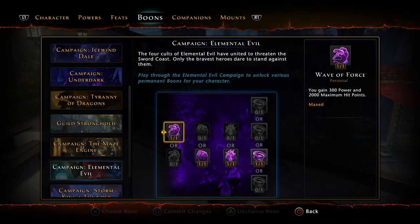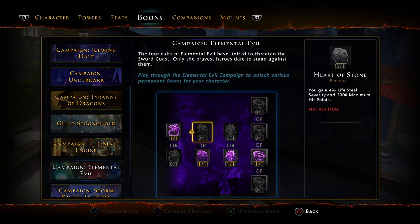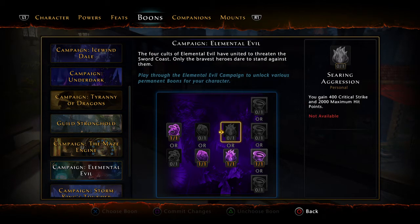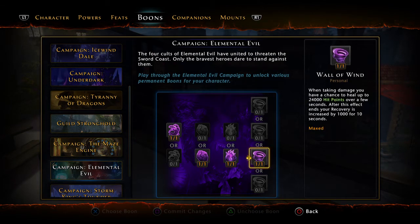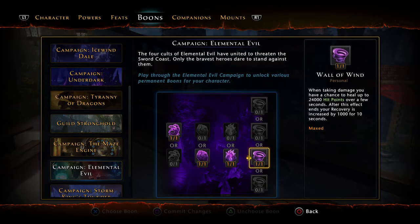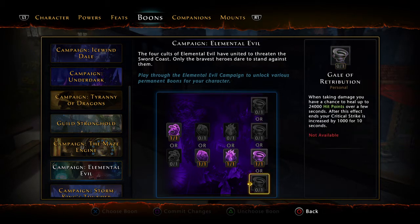Elemental Evil: 300 power, 2,000 max HP versus defense, 400 regeneration versus lifesteal severity, recovery versus crit (remember we don't want crit), and we want to be able to heal a little bit. After the effect ends, your recovery is increased by 1,000 for 10 seconds — that's better than lifesteal severity. Then stamina gain and gain crit strike — we want the recovery one.